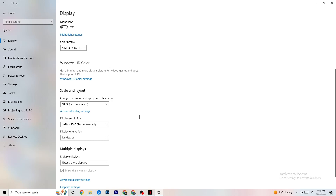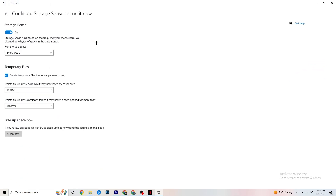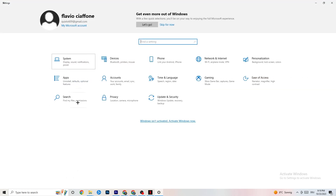Go to Storage, click on Configure Storage Sense and Run it now. You can adjust the algorithm to your preferences — for example, every week, 40 days, 60 days. Then click Clean Now, which will delete every temporary file you don't need on your PC and get rid of trash you don't need.